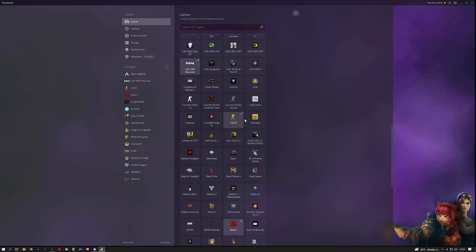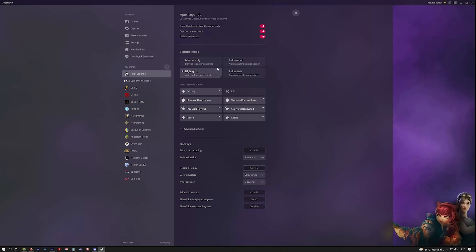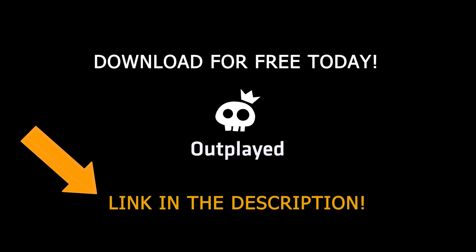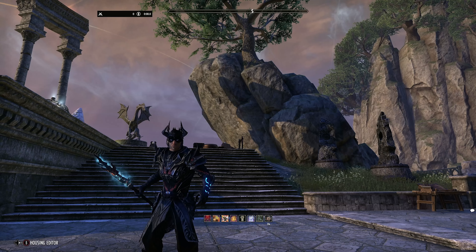Welcome back everyone to another ESO build video. Today is the very eagerly awaited EasySorc update to the Lost Depths DLC. This build, originally five or six years ago, was designed to be very simple to use for all players and capitalized on heavy attacks and off-balance situations. Well, along the way that was altered, but now with the Lost Depths DLC this is back where it started. It is absolutely mental and if you want one of the easiest sorcerers to use, you are in the right place.